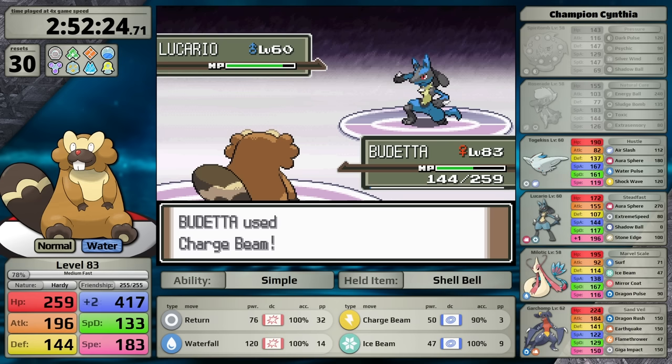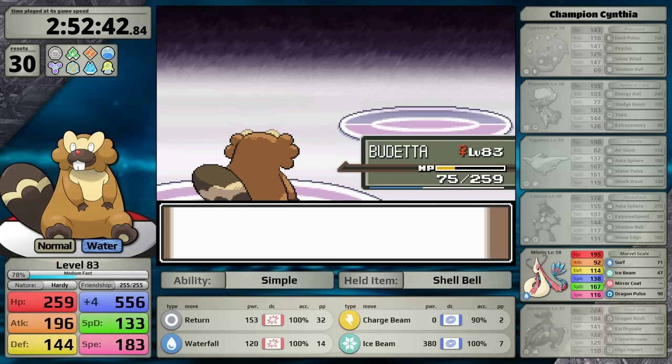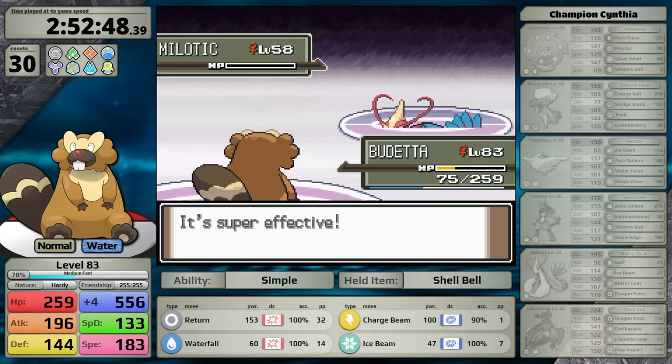I use Charge Beam to continue attacking against the Lucario — she heals it once, giving me the boosts I need to get to plus four Special Attack. From there, I sweep her team back to the Milotic, continue using the Electric move, and one-shot. Beaveral clocks in with a final time of 2 hours, 52 minutes, and 49 seconds, with 30 resets, at level 83, with a game time of 7 hours and 23 minutes.